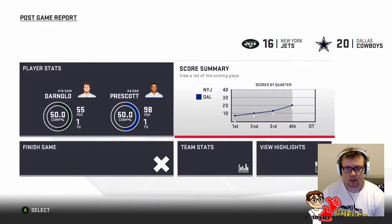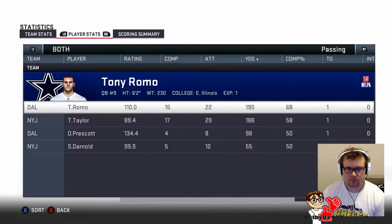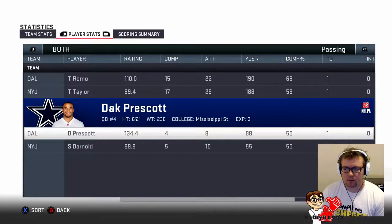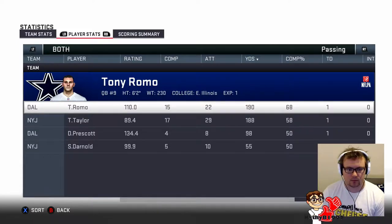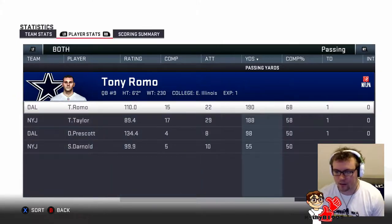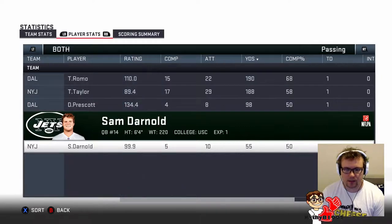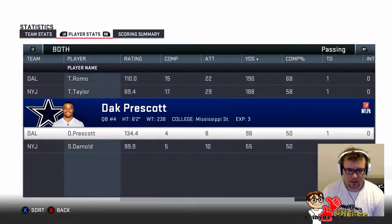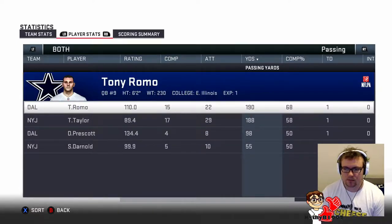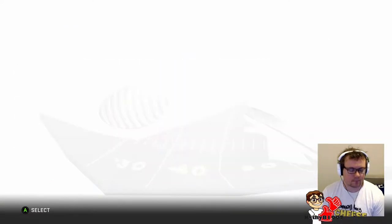Prescott was 50% completion, as was Sam Darnold. Every quarterback threw for a touchdown - Romo and Tyrod Taylor were the starters and they both threw for about 190 yards and a touchdown. Prescott and Darnold both threw for 50% and a touchdown. I don't know how Prescott managed to get such a good rating. Disappointing that we didn't do more in that game anyway. Let's get into week four of the preseason.